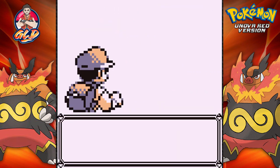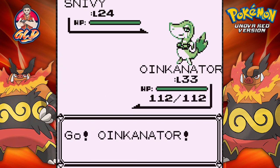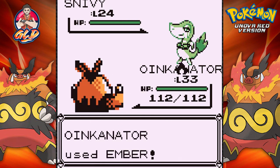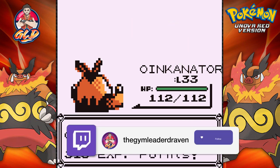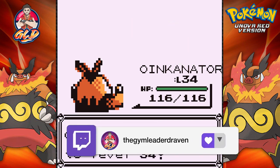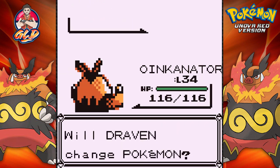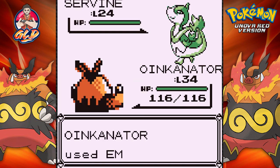Going up against Junior Trainer Female and she's coming out with her Snivy. As you guys already know, I already have a Snivy — don't know if I'm going to use it, but kind of tempting. I've never used Snivy as a starter Pokemon for Unova. And look at this — level 34. We're getting closer to the evolution. Here comes the Servine — the evolution of Snivy — looking mean as always.